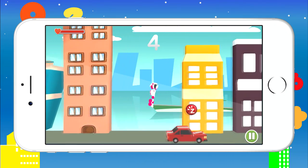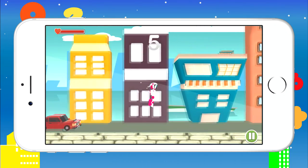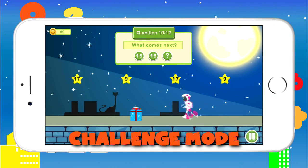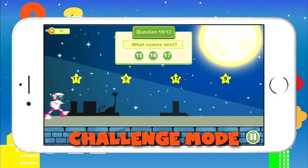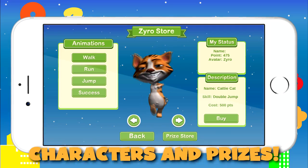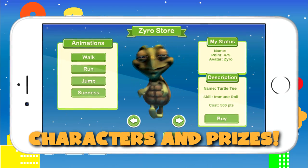Don't forget to grab the Zyro power-ups for super power and extra points. In Challenge mode, you get to solve the questions. Simply jump and touch the correct answer to solve and earn points. With your points, buy new characters and prizes in the Zyro store.